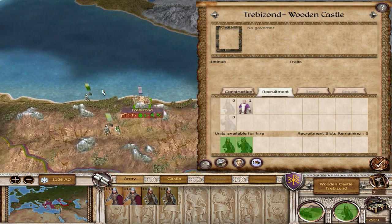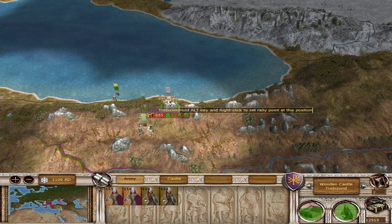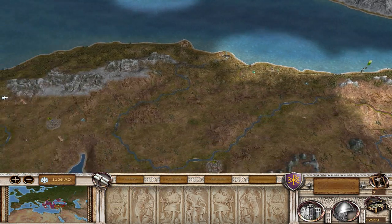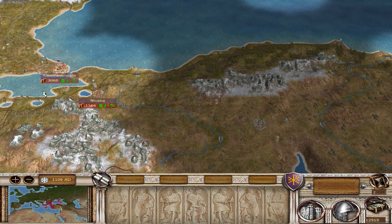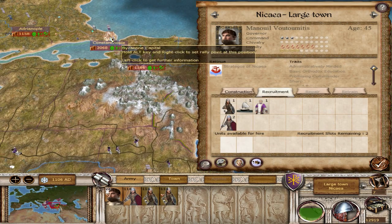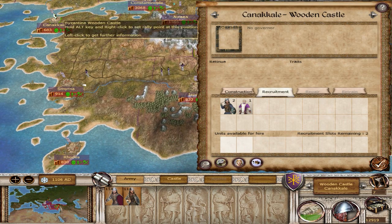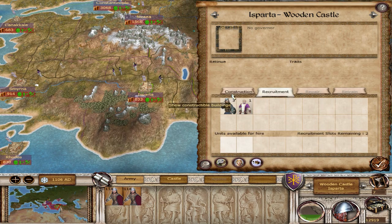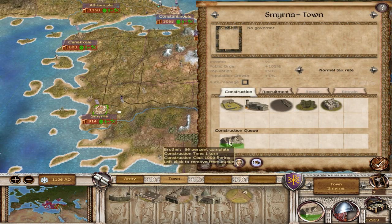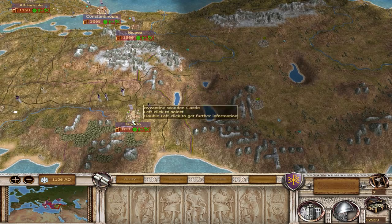Treb is off. Hopefully we can get enough to withstand a siege, but if those are the forces in that game, it's not very likely. We'll get a spy. Smyrna will have one next turn. We'll get another spy sent this way so we can keep an eye on our Turkish neighbors over here. We really don't need any surprises — I can't afford to lose any settlements over here.